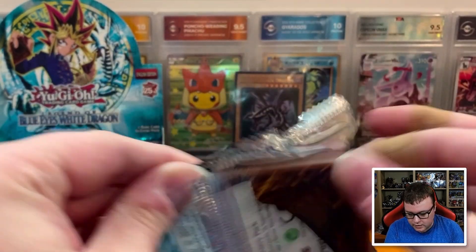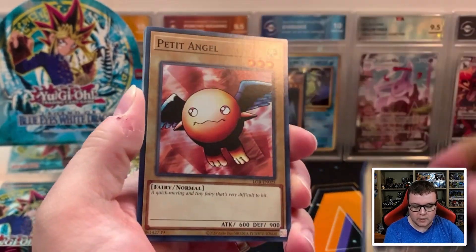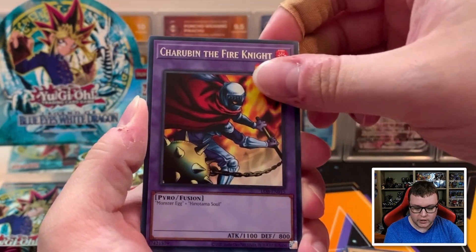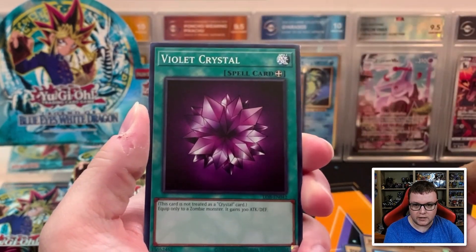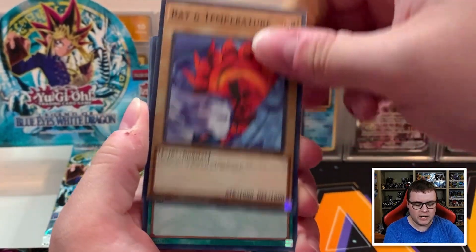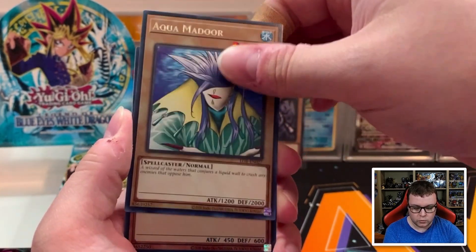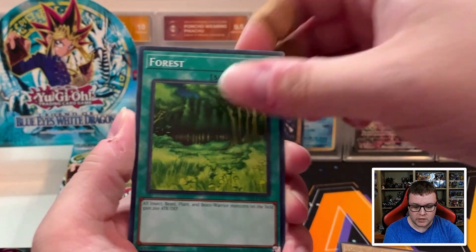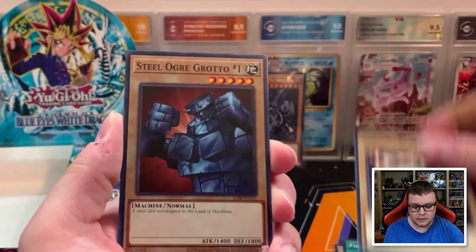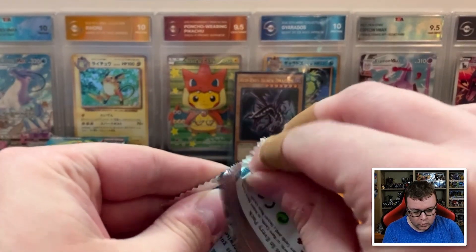Second to last pack here on the first half of the box. We've got Larvis, Umi, Dark King of the Abyss, Petite Angel, Cherubin the Fire Knight, Dark Energy, Sandstone, Petite Dragon, and Violet Crystal. We have Aqua Madure and then a Maneater Bug Super Rare — awesome, very very nice. We got Forest, Tripwire Beast, and Steel Ogre Grotto Number 1. So the first half of the box gave us two Super Rares and one Ultra Rare.